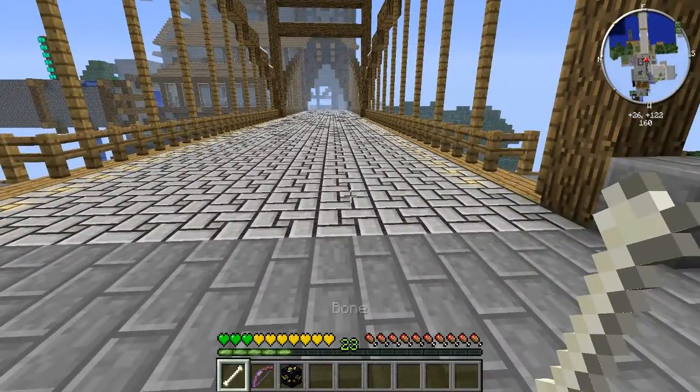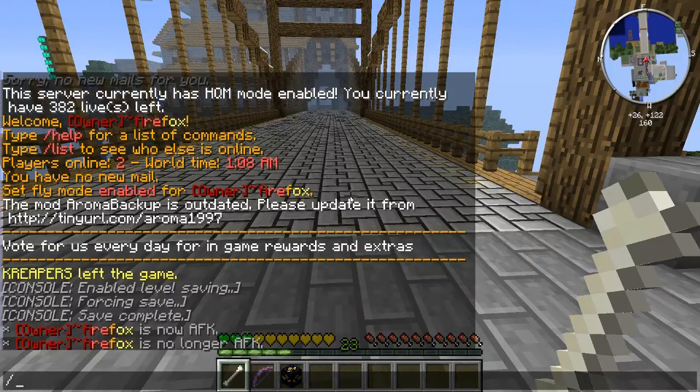We'll start with the bone. To start an auction, you type /auction, press space, and then enter the quantity you want to sell. Make sure the item is in your hand — if a different item is in your hand, it will sell that item instead. If your hand is empty, it won't work. We only want to sell one bone, so we'll put the quantity as one.